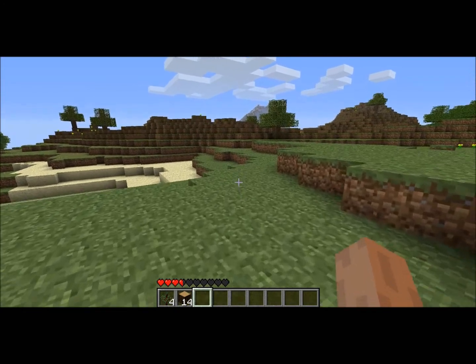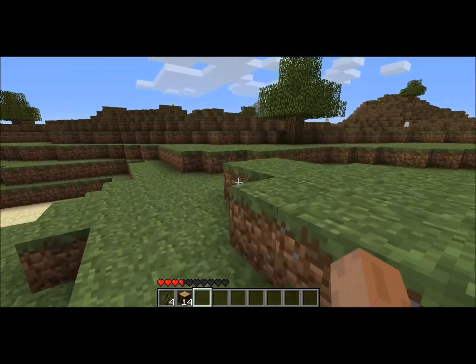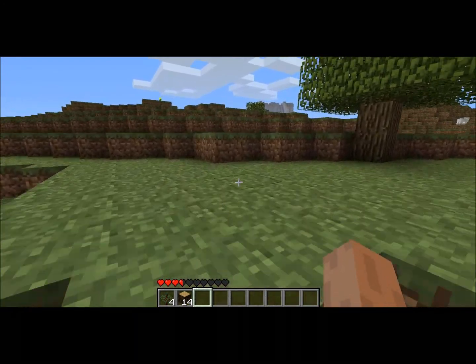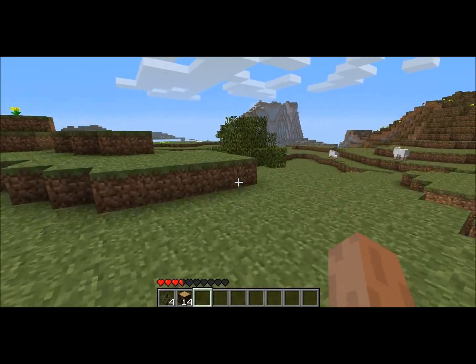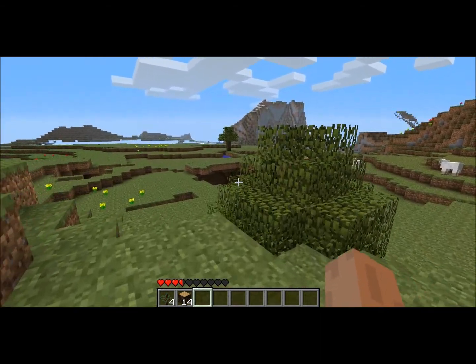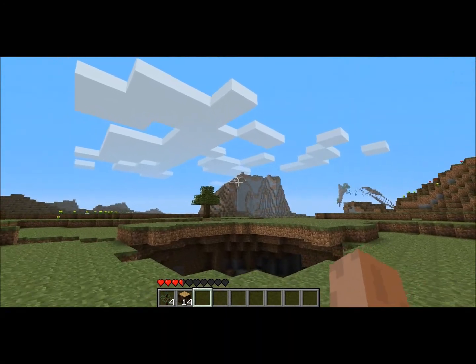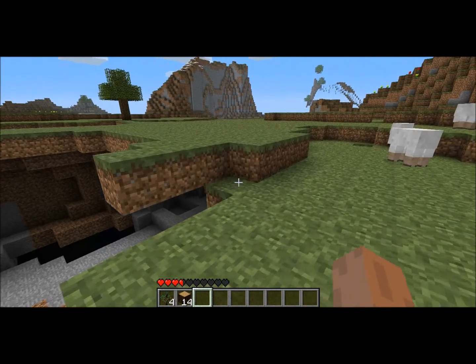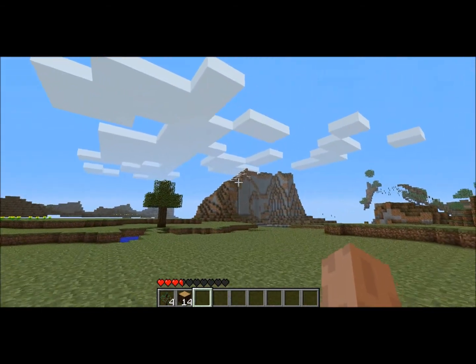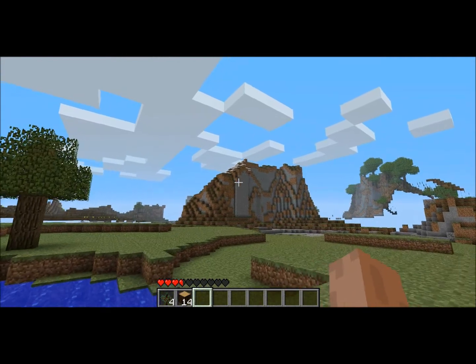I'm gonna run back to Genocide's house and then go from Genocide's house back to mine. I'm gonna plant some of these on the way. As I'm running back, I happen to notice there's some snow right up there. That's a huge cave that we're gonna check out.